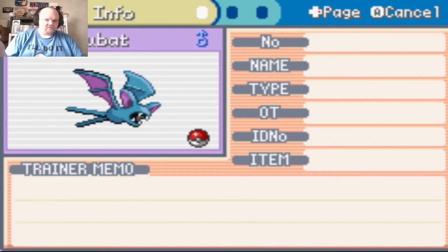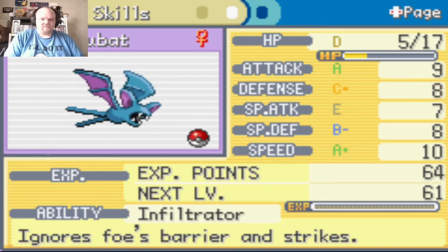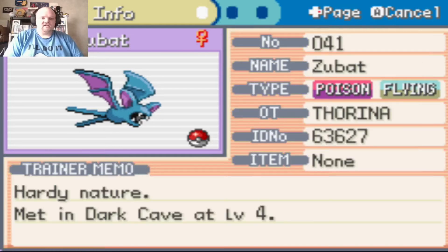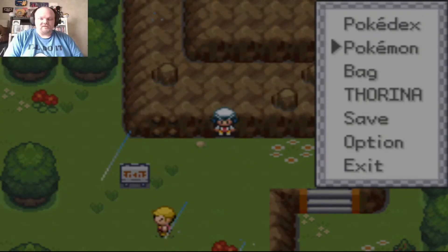The first Zubat has a Bold nature — attack is hard, defense is easy. When I use Crobat I make it physical and special, and it has Infiltrate. The second one I caught is a Hardy nature, female, with decent stats. I'm going to keep the female one.